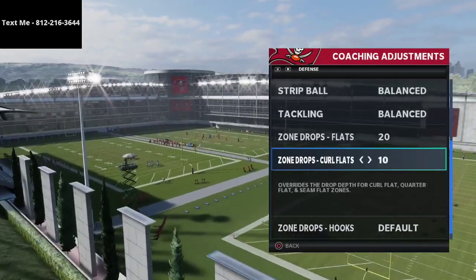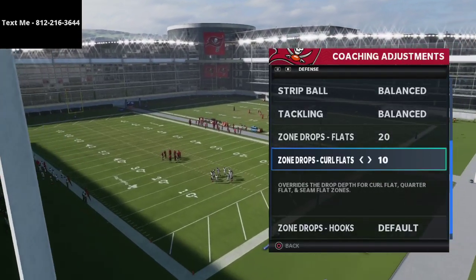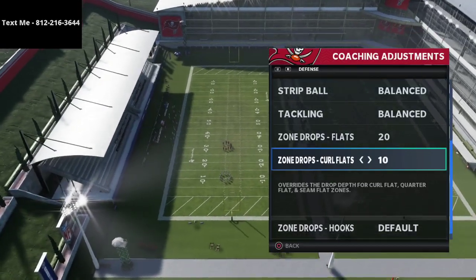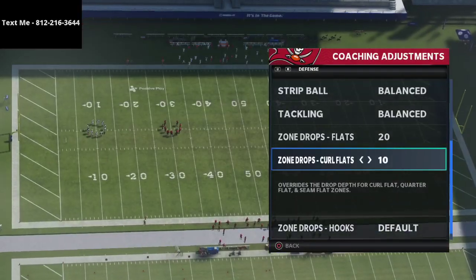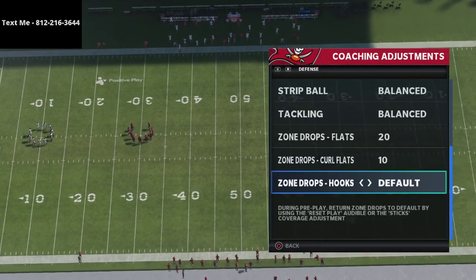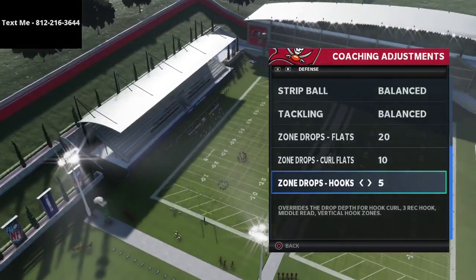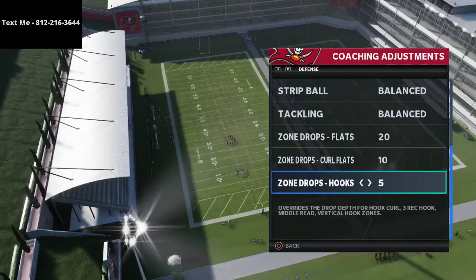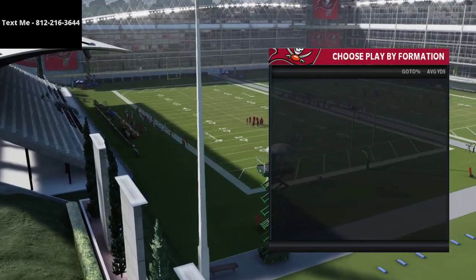For curl flats I'm going to put these on 10. They'll do a decent job against curl routes and slant routes — not many people are running 10-yard curl flats right now, but they keep defenders in a good position. For hook curls, these are going to be set on 5. That's to stop hitch routes, drag routes, and playmakers. That's the setup as far as zone drops.